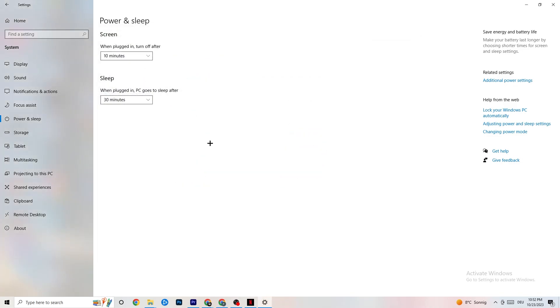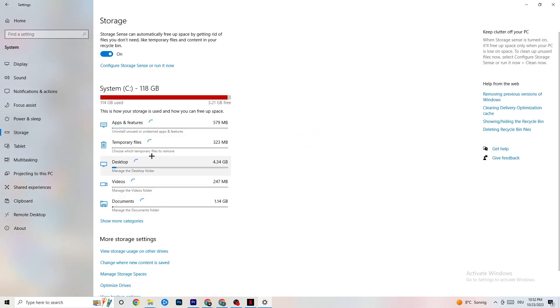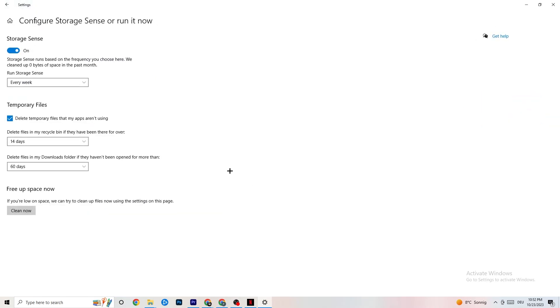Go to Storage, then click on the highlighted text that says 'Configure Storage Sense' and run it now. Copy these settings: run Storage Sense every week, delete temporary files that apps aren't using after 14 days, and recycle bin files after 60 days. Click 'Clean now' to delete every temporary file your apps aren't using, freeing up storage.